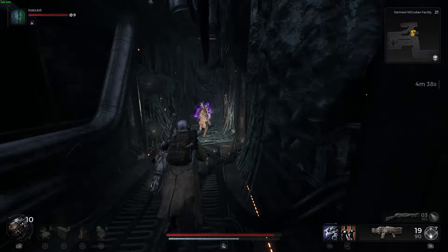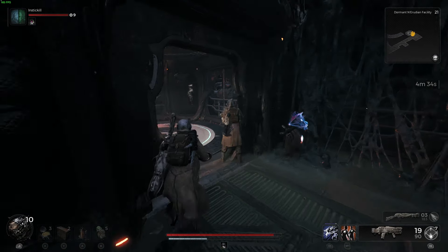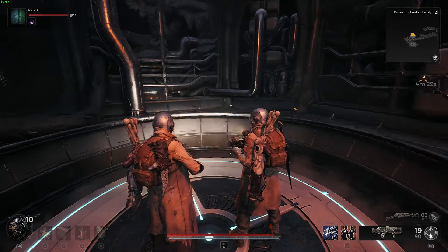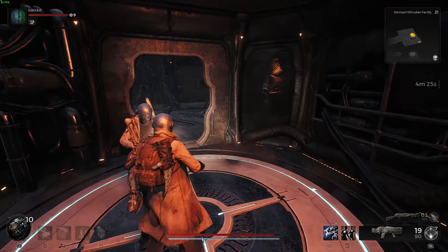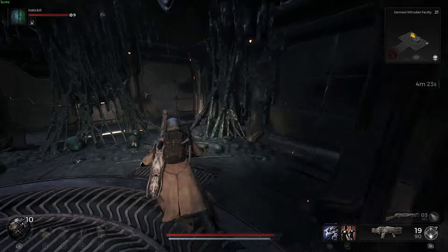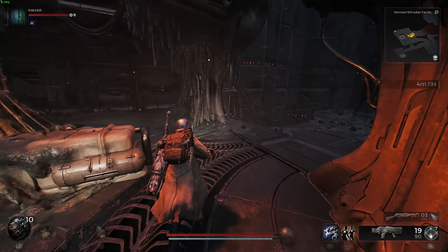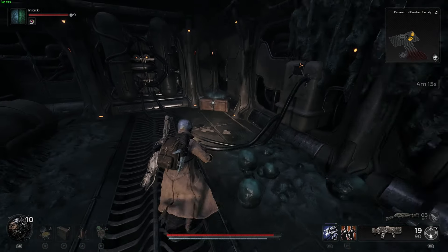This dungeon is timed and the standard way to beat it is to kill all the enemies. But there's another way to beat it that I'm going to show you here. Instead of killing all the enemies, you actually want to make your way up into the control room at the top, then activate the manual override which will kill all the enemies in the area, thus completing the dungeon.